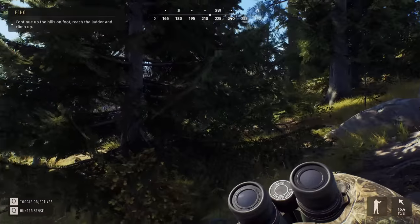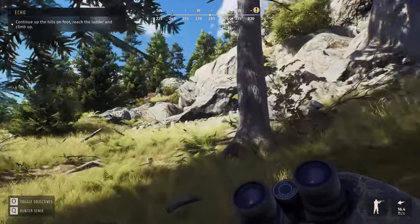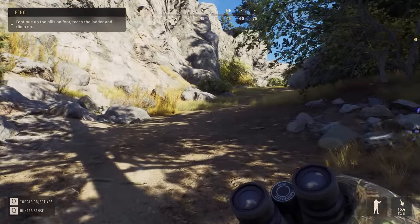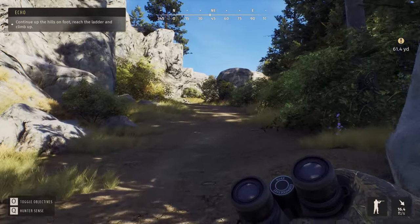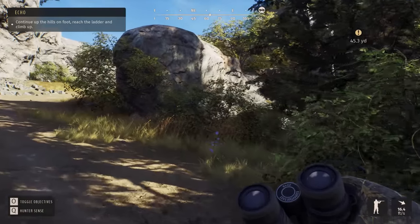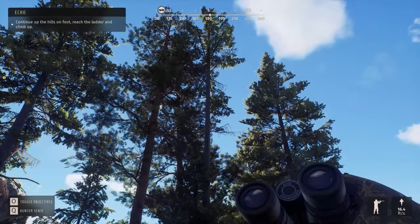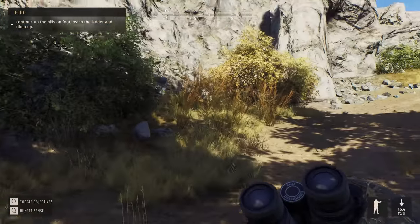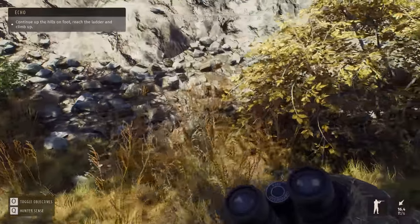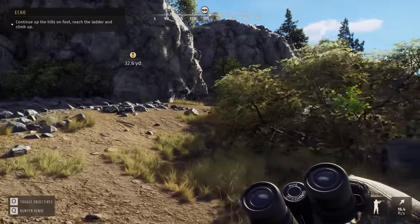Continue up the hills on foot — reach the ladder and climb up. I'm noticing you can toggle run by hitting Shift, so you just click it once and he continues — you don't have to hold it down. I do like that. The world is very immersive — the movement of the trees, the sounds of the grasshoppers and various wildlife. Very immersive indeed.